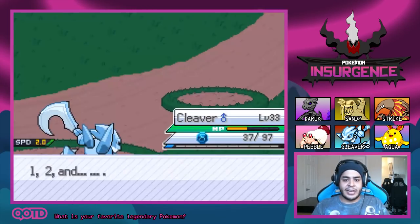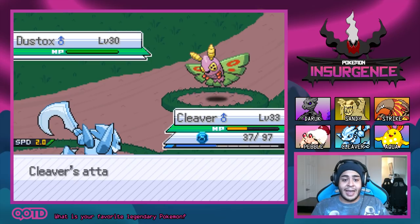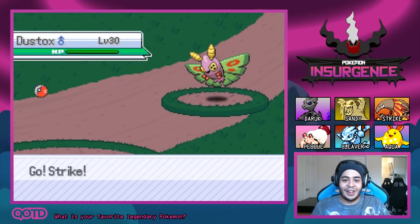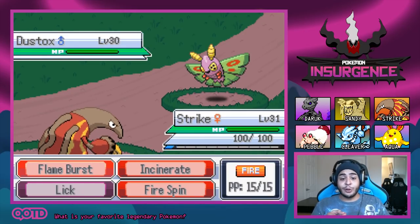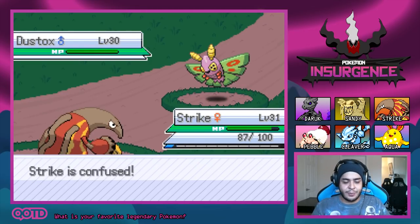Blizzard already — that's pretty insane! I'm going to get rid of Agility and learn Blizzard. Dustox is coming out. I'm going for the Blizzard — it missed! Our Delta Scyther has gone down, but it's okay. A lot of fun getting to use all our Pokemon. Once they reach this point where I can switch them in and out, battles are going to be a piece of cake. We also learned Flame Burst on Strike — keep a lookout for new moves.